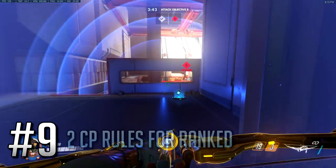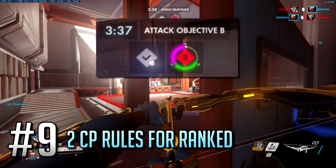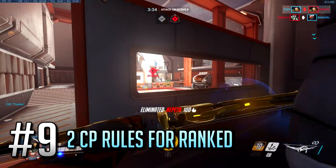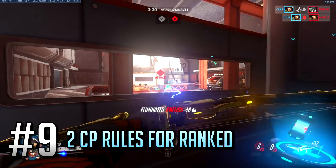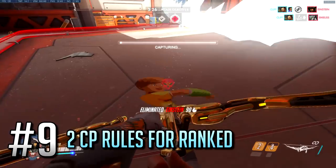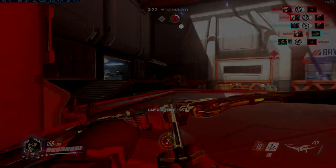Number 9: On capture points, your progression is counted in 33% steps. Essentially, nothing you do really counts until you hit the first 33% tick. From there on out, every percent matters when you don't completely cap the point. As long as you get a higher percentage tick than your enemies — with both of you not capping fully — you win. If you don't get 33% to begin with, you can draw the game by stopping the enemies from getting 33% on the point.